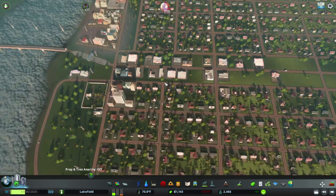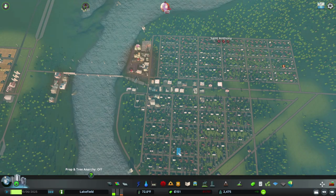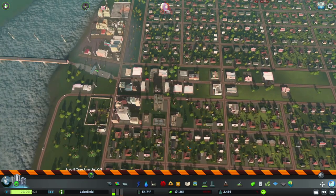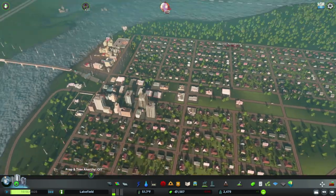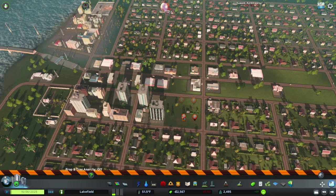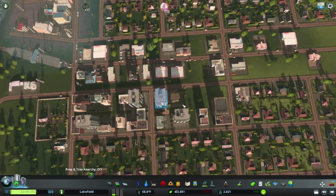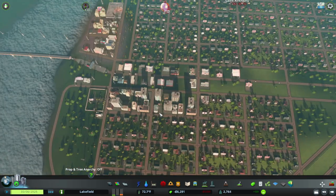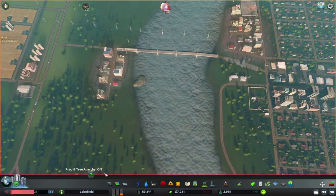We're going to zone out some high-density because we need more residents. Residents bring tax dollars, so let's bring in the tax dollars and balance this budget. The town is overspending, so to solve that we bring in more people. When we bring more people we create more jobs; when we create more jobs we create more money; when we create more money we create more people. This becomes an endless cycle and eventually you'll just have so much money you won't know what to do with it.